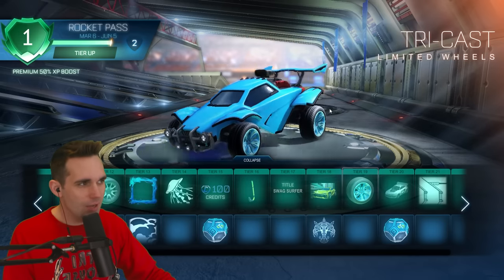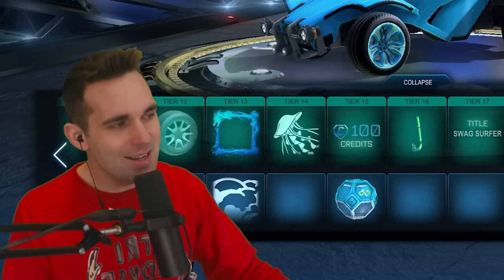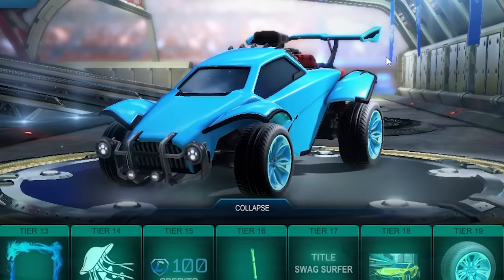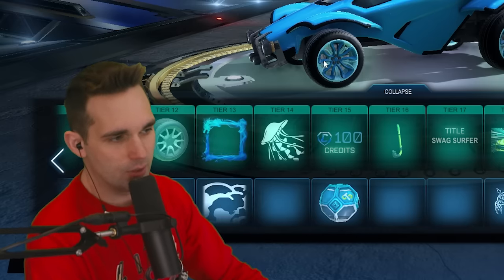Tier 19 we've got the Tri-Cast wheels. Oh my god guys, it's like they used my name! I swear every season they've got 'try something' in there. The treads on these wheels are clean — these will actually look really good painted. At the end of the rocket pass I'll showcase what painted variants of this wheel look like.